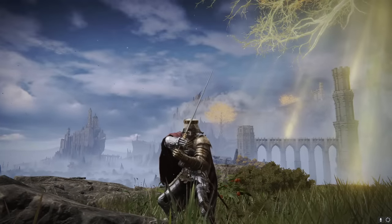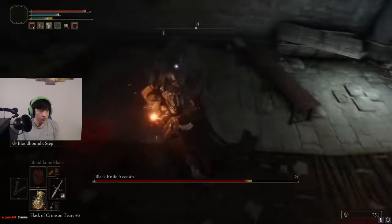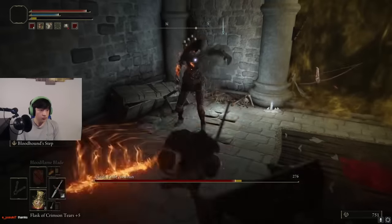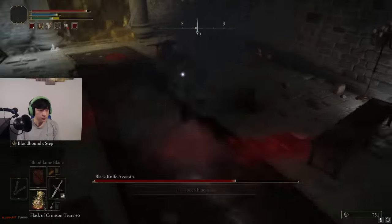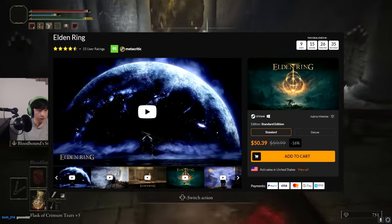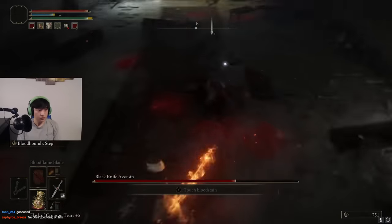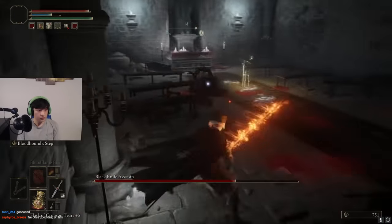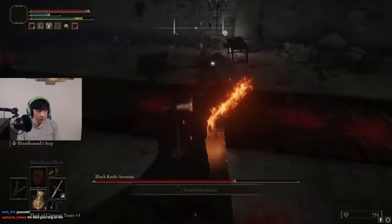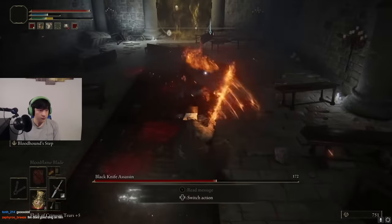Before I get to that, I need to tell you about Fanatical, today's sponsor. Do you want to buy Elden Ring but want to save some money? Fanatical is an awesome site where you can buy officially licensed PC keys at great discounts. Elden Ring is currently available on Fanatical at a 16% discount. Check out my link in the description below to get your copy of Elden Ring — which also has a deluxe edition — and Fanatical will give you an extra 5% discount on your next purchase.